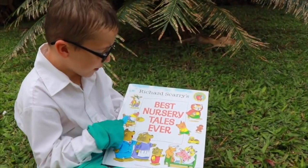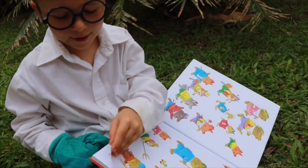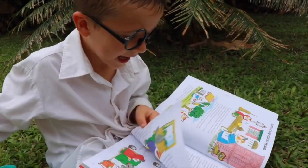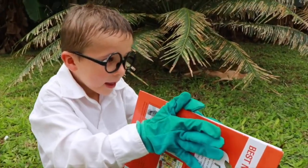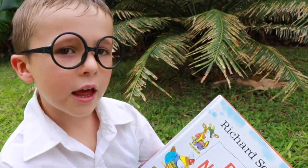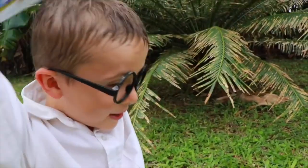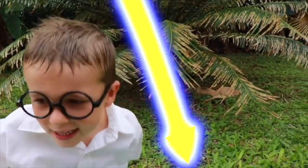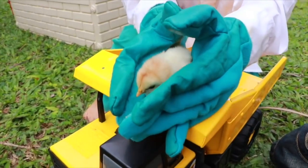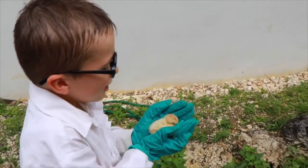Maybe I could get an idea from this book! Let's see — it's hard to turn pages with gloves on. Wait a minute, I have an idea! The Jack and the Beanstalk story — I need to find a goose that lays golden eggs! Then I'll be so rich and have so much money! Now where can I find a goose? You're a small goose, but you are the right color — gorgeous! You are cute and you're going to make me rich! Ha ha ha ha!